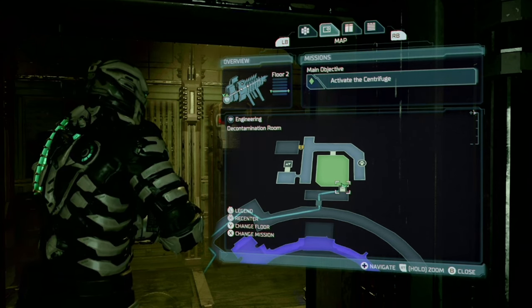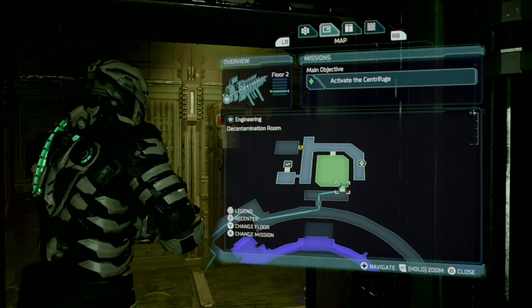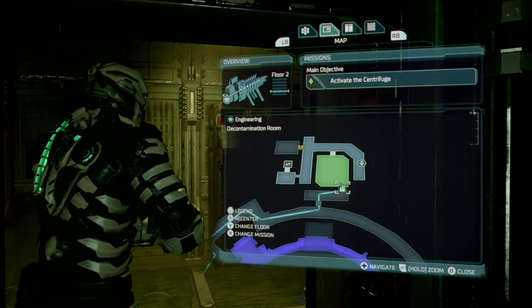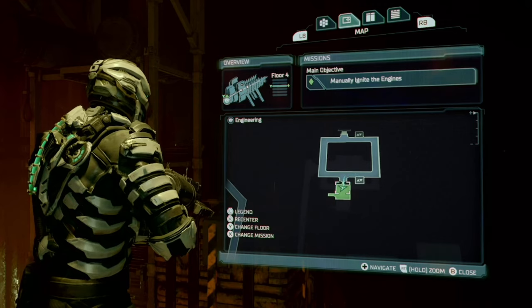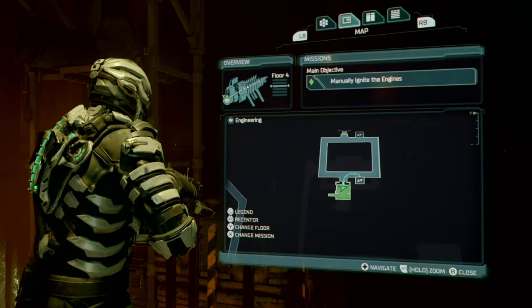Next we have the medium med pack schematic. This is located immediately after the decontamination shower during 'activate the centrifuge,' and it is right here. Next up we have the schematic for the rubber blades in the engineering section.